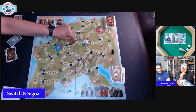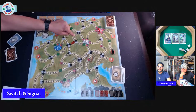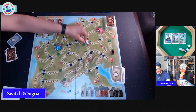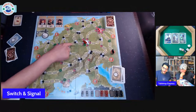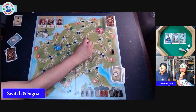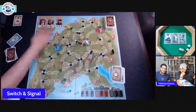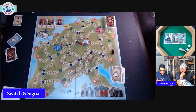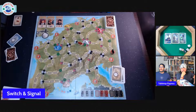Switches determine direction at intersections — similar to Pipe Dream on a computer. If you change a switch, the train goes a different direction. Trains must move exactly the number rolled with no choice; any movement that can't be completed loses you a time token, which is very costly.